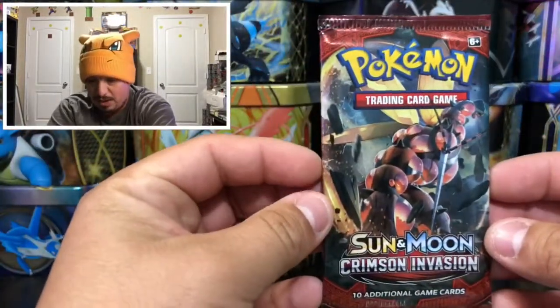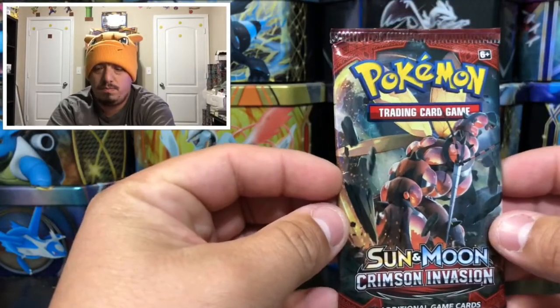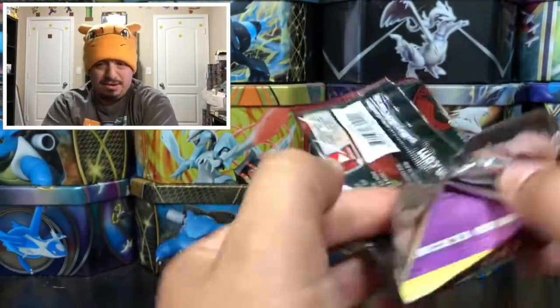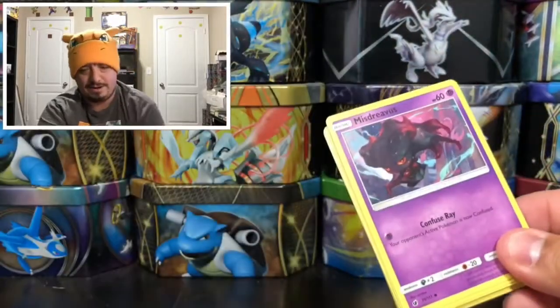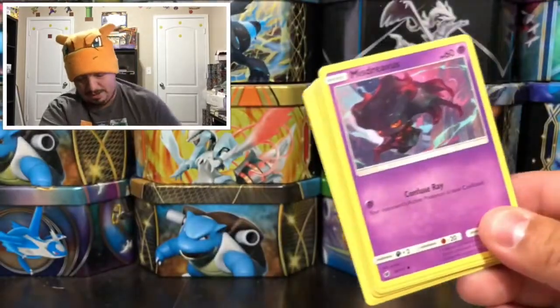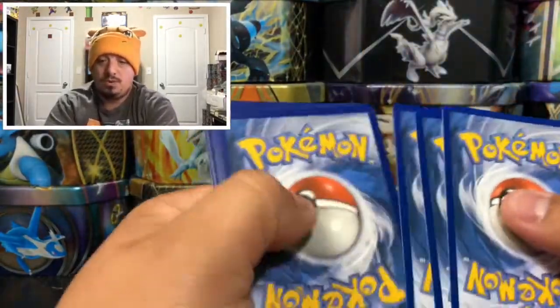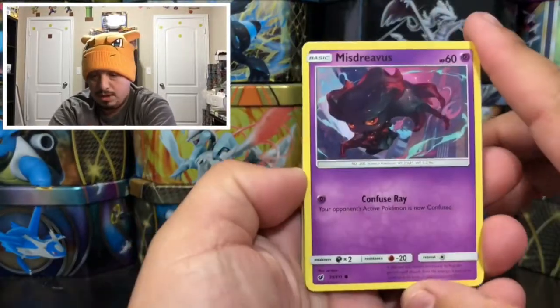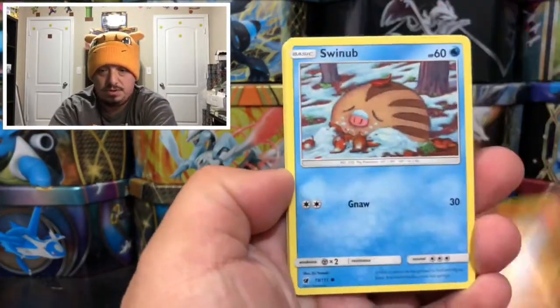On to our next pack — we have, what is this? Buzzwole? Something like that — I'm sure I'm getting it wrong. But there it goes. There is the code card for you guys right there. One, two, three, four — one and two, and here we go.